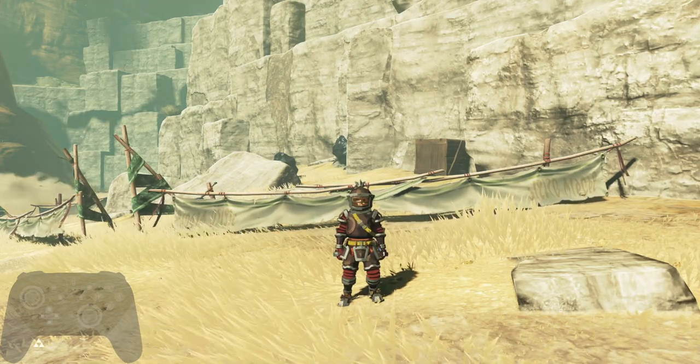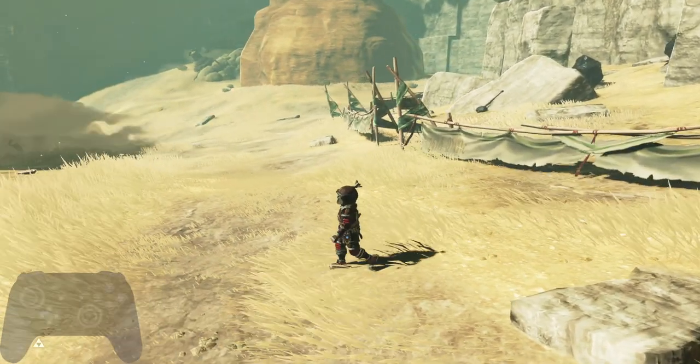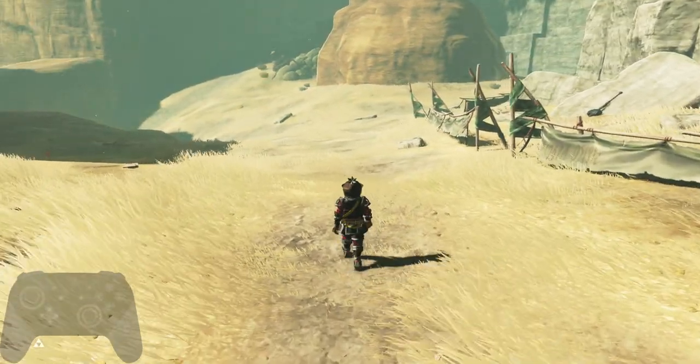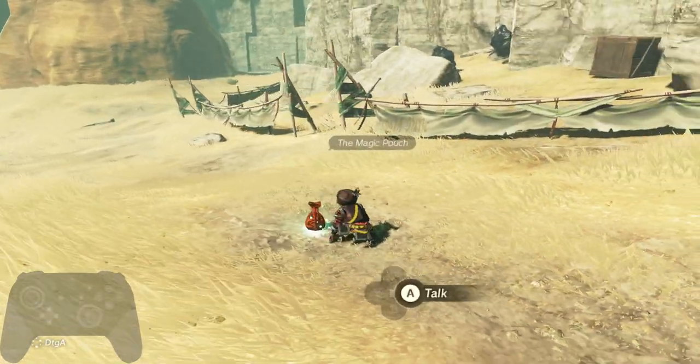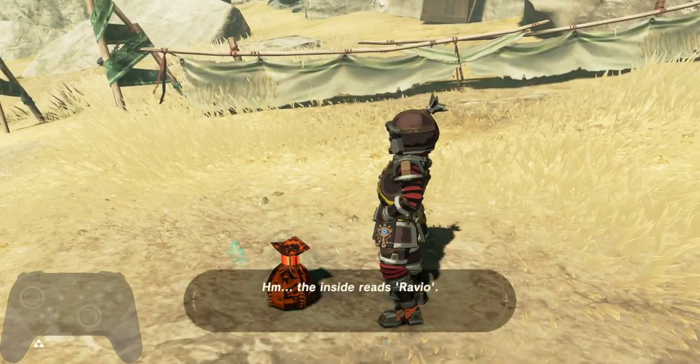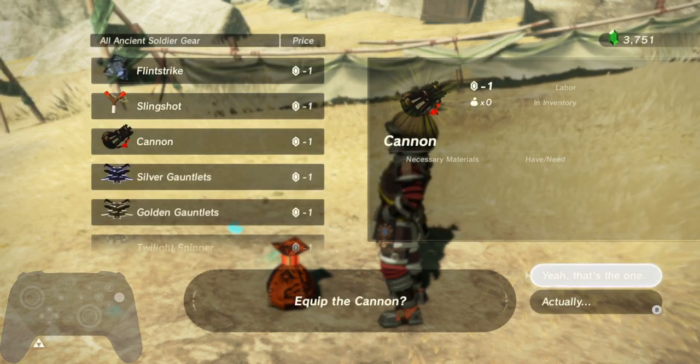All right, Dangerous to Go Alone Gadget Tutorials — this time the cannon. As always, starting off with the basics: hold down your crouch button, press A, talk to your magic pouch, and get your cannon.